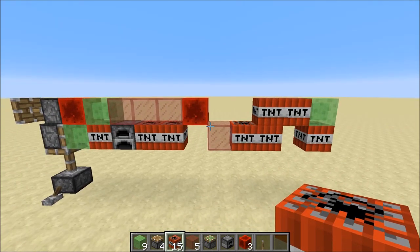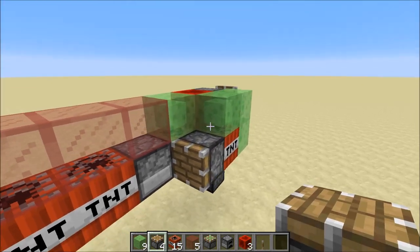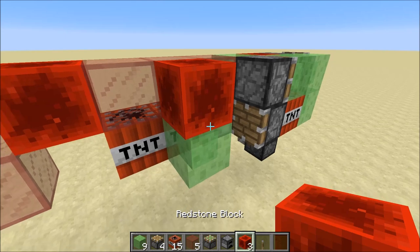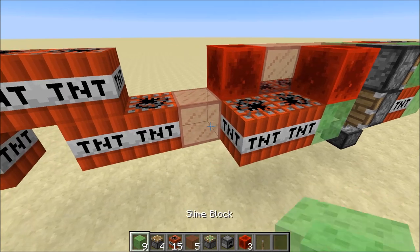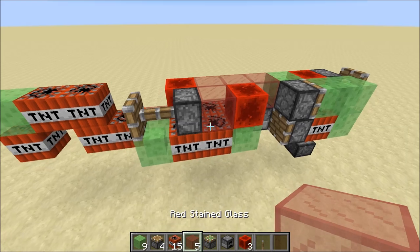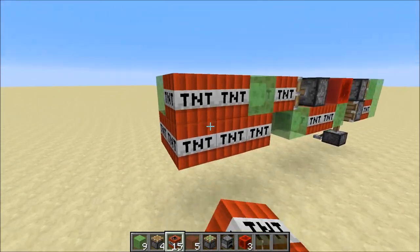So you basically end up with something that looks like this. Then on the other side we get a bunch of slime blocks, TNT, a normal piston, and a slime block — it's the only sticky piston in the build. Then we continue forward: one, two TNT there, and we get a slime block. And we get a piston facing forward — make sure you don't forget this glass block — and then TNT. Basically slime block and then TNT galore, and you end up with this.